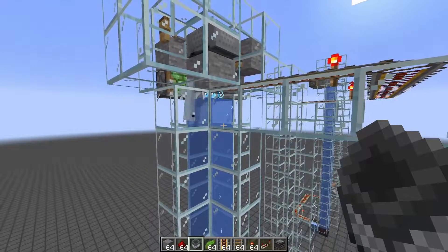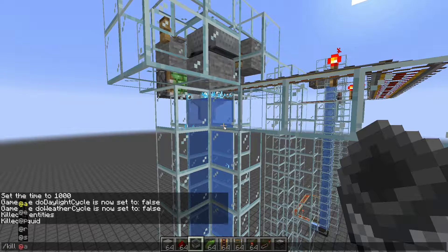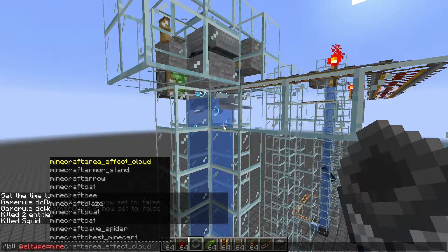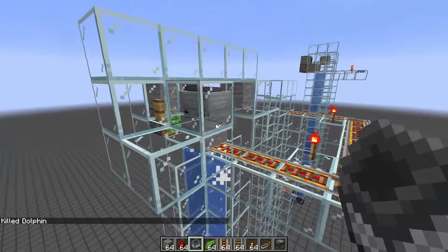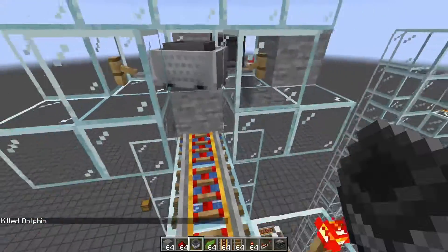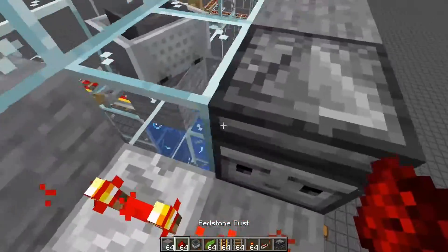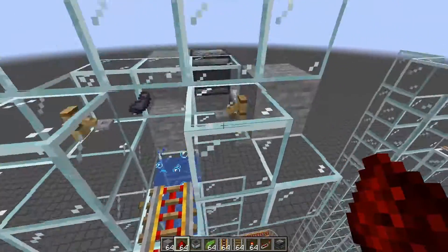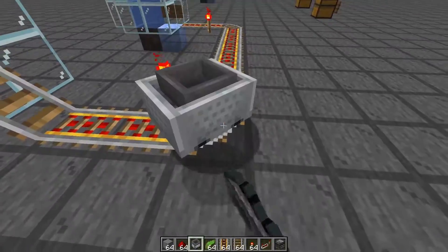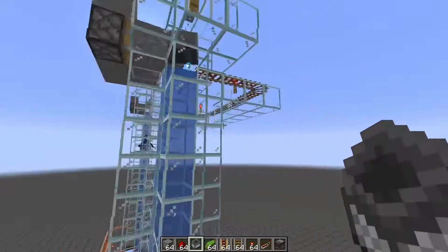Apparently dolphins can spawn in here, which would be kind of a problem. A dolphin got in and broke the elevator a little bit — we need to re-trigger it. So maybe building this in an ocean biome would be a problem. There are also some new chunk loading issues in 1.14 or 1.15 that can cause problems.